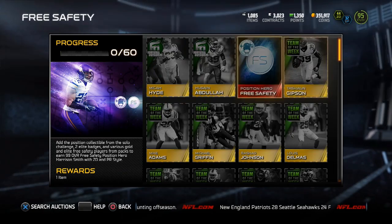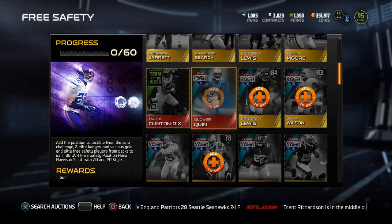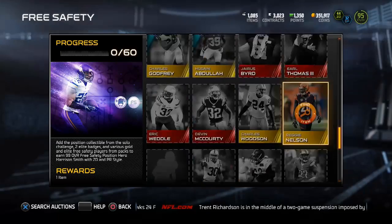For the free safety collection, you need Gold Outsider cards, Gold Team of the Week cards, Elite Team of the Week, Elite Road to Playoff, Road to Playoff Golds, Base Golds, Base Elites — and there are no silvers in this collection. There are also two Elite badges in every single positional collection.